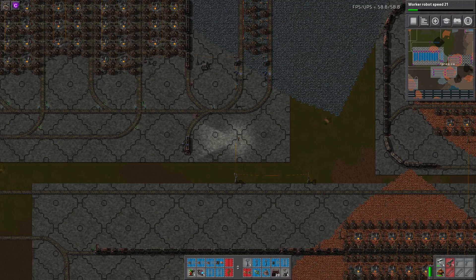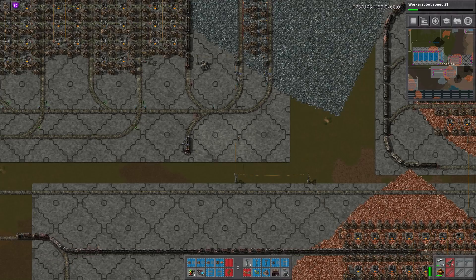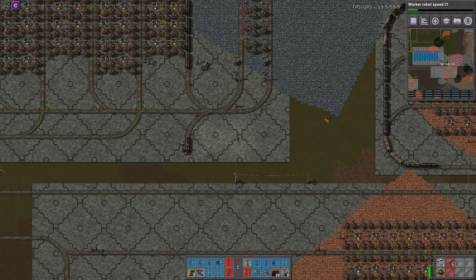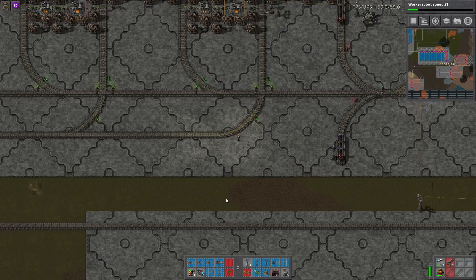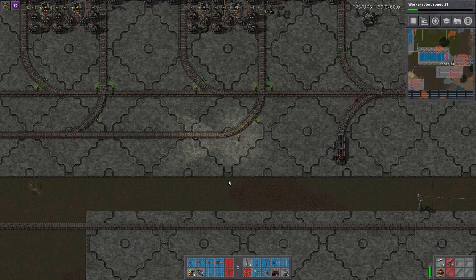Hey guys, welcome to the first of hopefully many base tours. We're starting off with a base that was actually submitted to me several months ago, so this is in 0.16. This base was submitted by Swaller or Swiller — sorry if I mispronounce your name — and this is a 10k science per minute base.